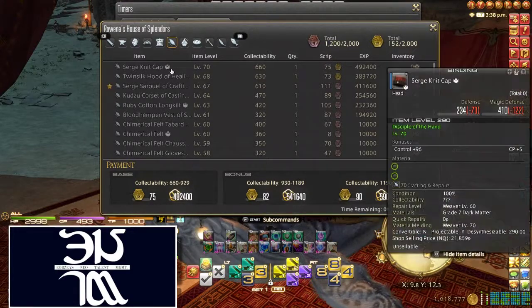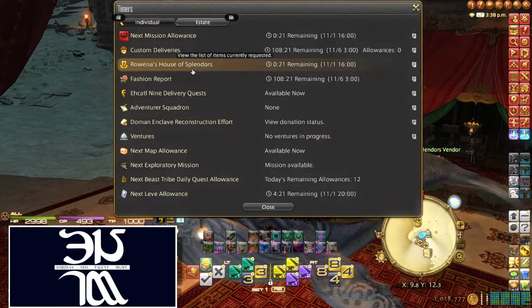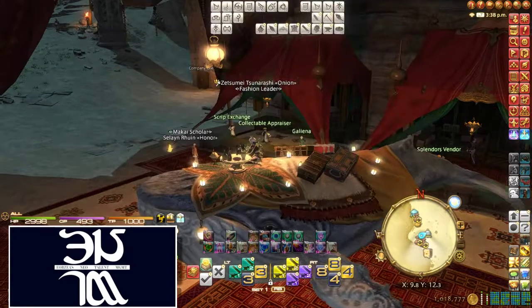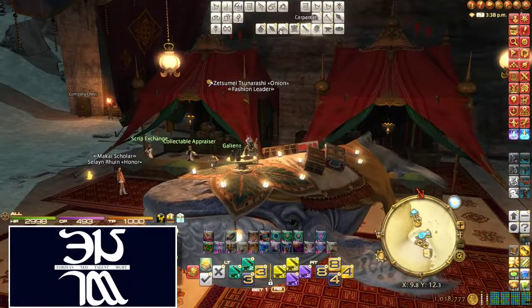I skipped a week basically by doing this. I turned in about 40 Surge Knit Caps today to finish off what I needed. It took not too long, about a couple hours of crafting. It wasn't really anything too horrible. So I did that, bought all my Glamour pieces, and turned them into the Glamour Dresser so that I can make these gear sets.